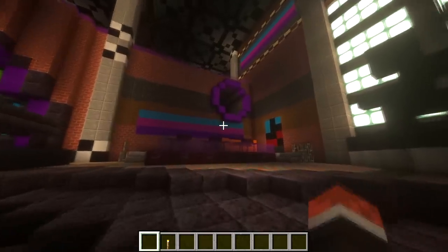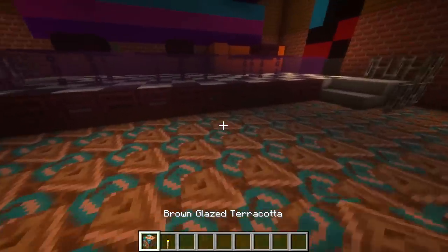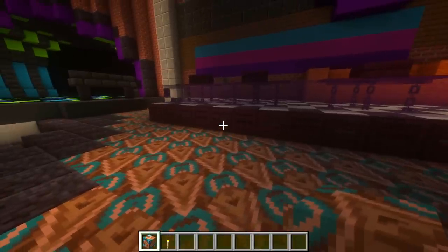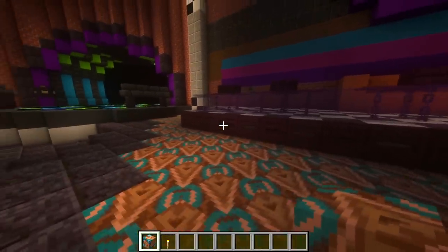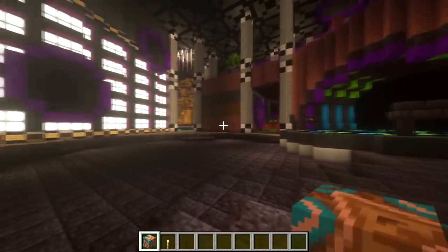Not only is the shape of the structure unusual, but also the blocks that make it up — such as brown-tint glazed terracotta. I don't think I've ever used glazed terracotta blocks before in Minecraft, as they can be really difficult to fit into builds. However, these fit perfectly for the West Arcade dance floor.